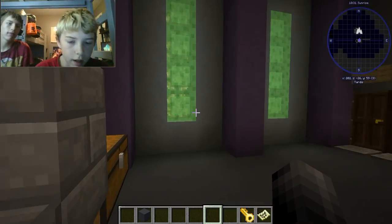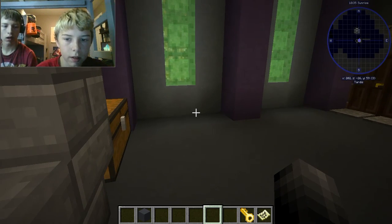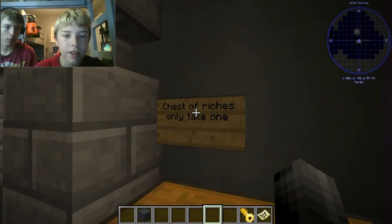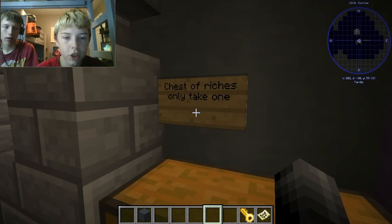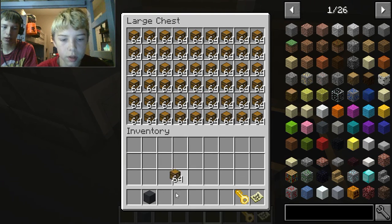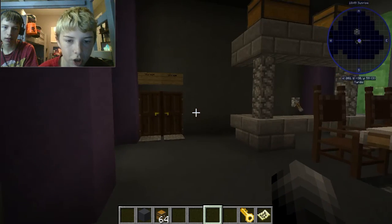Okay guys, this is the kitchen. Vern built this himself. Do you know you can put — do you know you can do this, Vern? It says 'chest of riches' and it has a chest in it. Vern, do you know you can do this with your pointer finger? It just hurts.